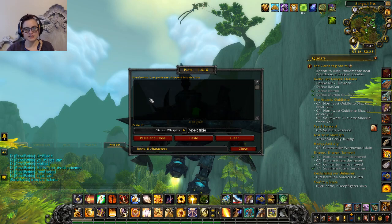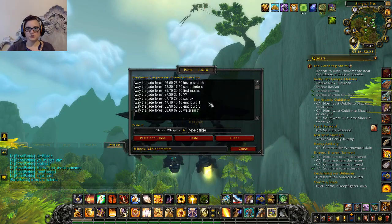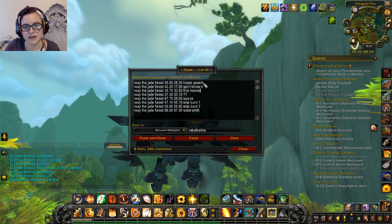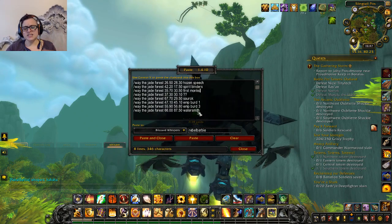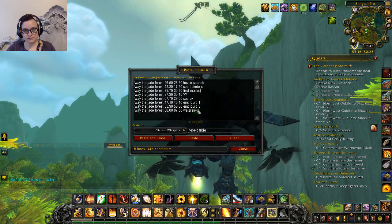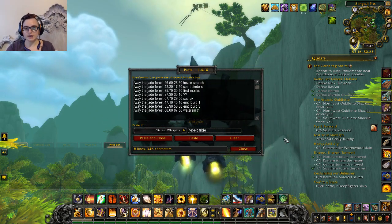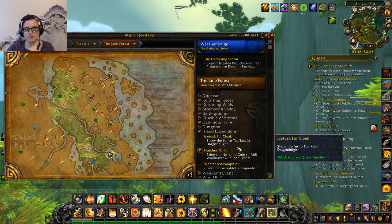Okay, it froze for a second — let me try again. Those are all pasted in. What I've done here is included 'Jade Forest' in the command since I wasn't in the zone when I made the list. After each set of coordinates I've added part of the name of the thing I'm going to get, so I know which marker is which and I'm not running around wondering what a waypoint is for. You can put a label after the coordinates and it uses that as a label. You also don't have to use commas.